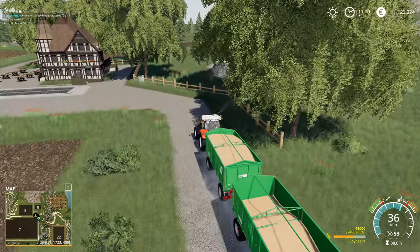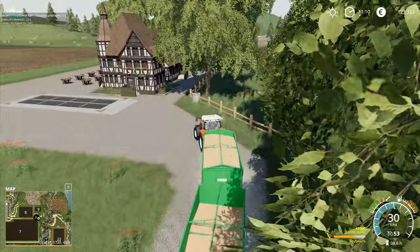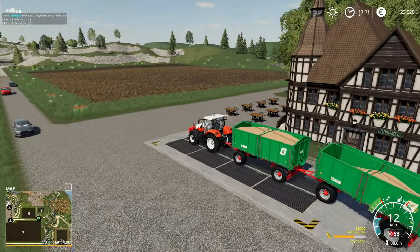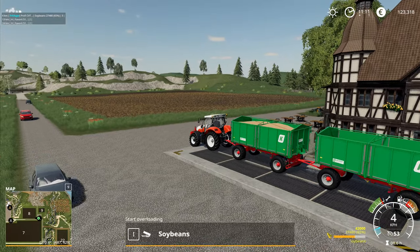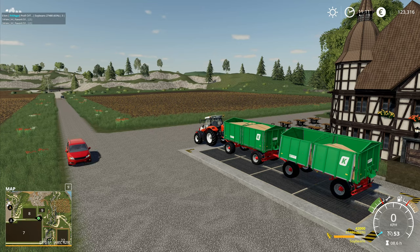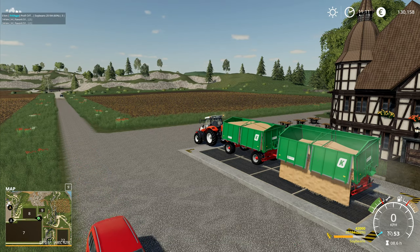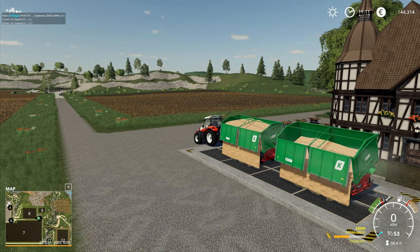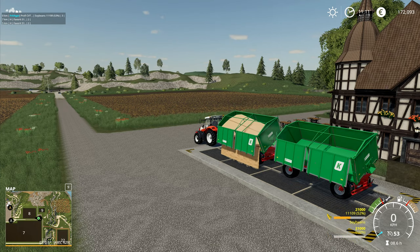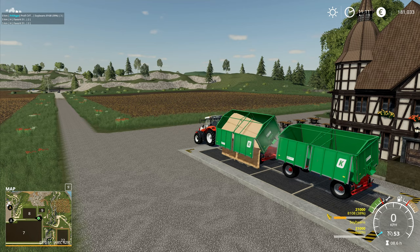Right, here we have the site of the accident - things could have gone horribly wrong there. I probably was driving a little bit too quickly down the hill, I should have been going more steadily in order to safely stop in time. You've always got to be able to stop in time - that's quite important. Let's see how much money we get from this one.